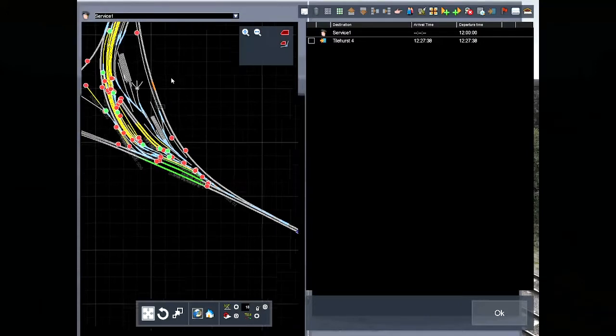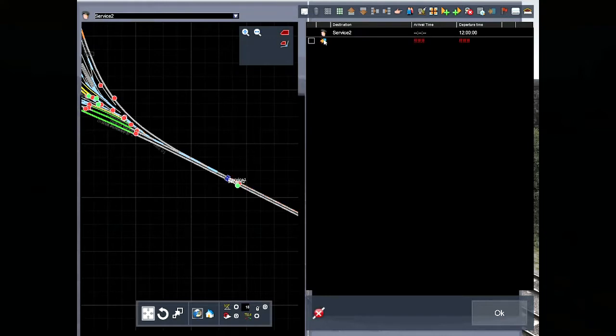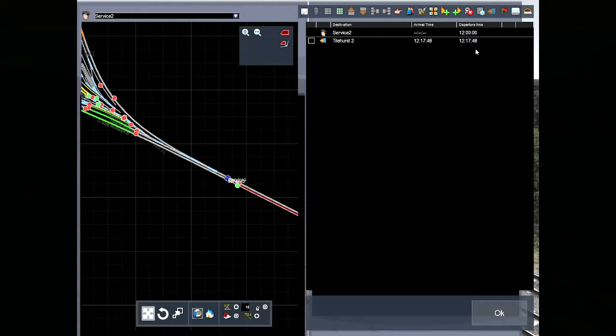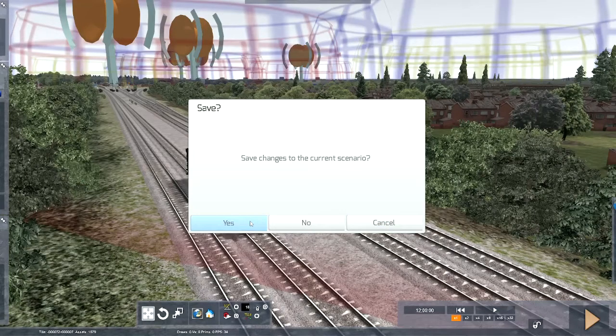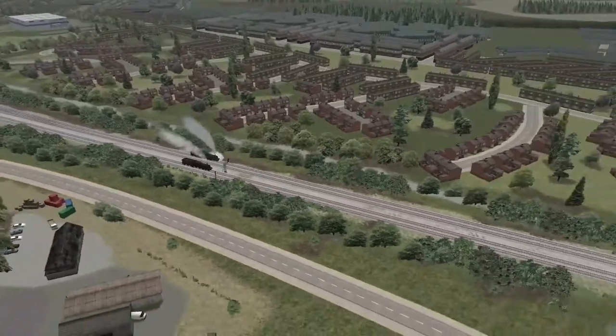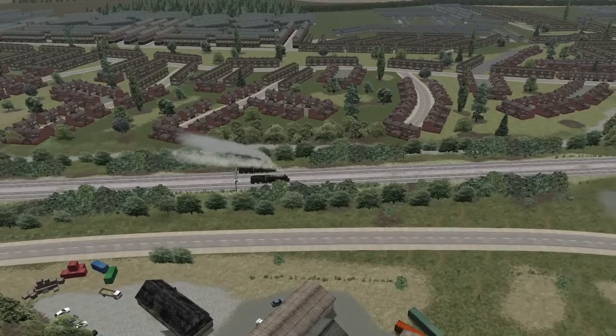Well, let's jump on the timetable — service 2 again — and have that going into Tilehurst 2. What you'll see is this is actually the same speed as Raveningham. So we'll play this and save. Here we go — it's like watching a really slow Formula 1 race. And yeah, fair enough, you can see the unmodified Hall really pulling away.